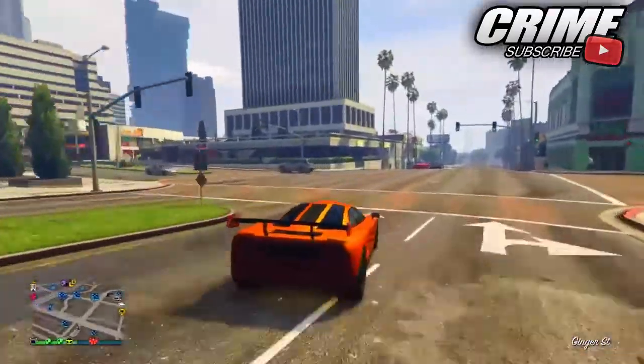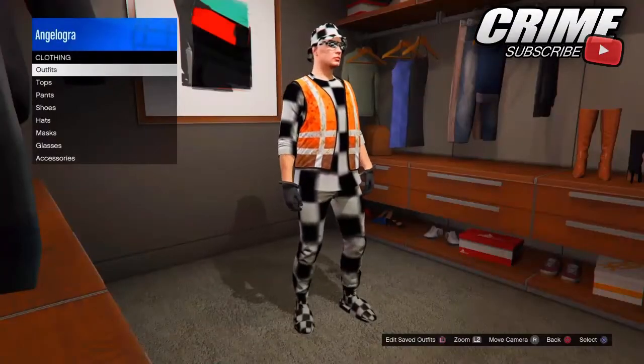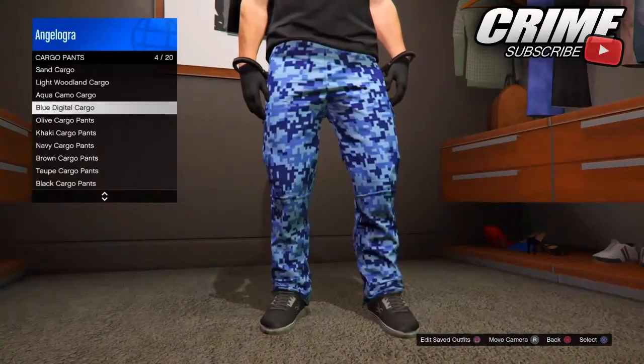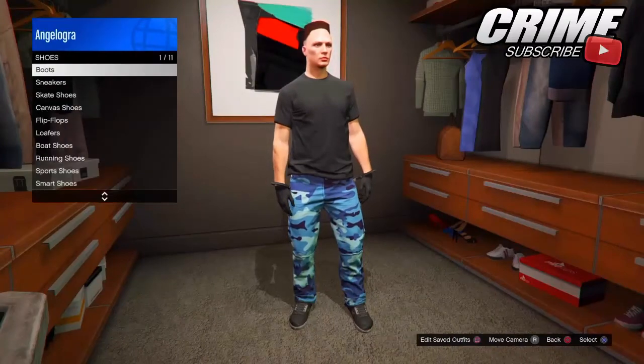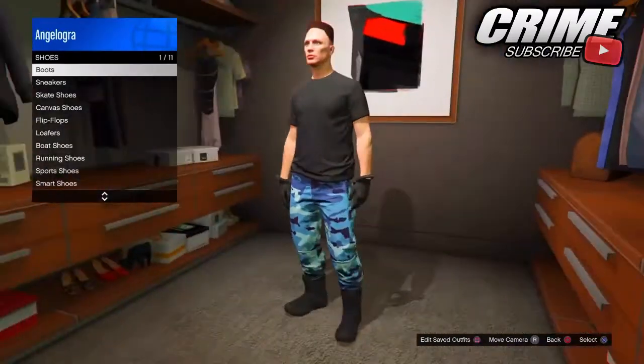Let's go straight to today's video. First, go to any clothing shop on the map or your apartment — it doesn't really matter. Go to the pants section, go to cargo pants, and put on the same cargo pants shown in the video. They're the new gun running pants added in. Then go to the shirt section and go to boots.